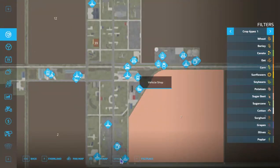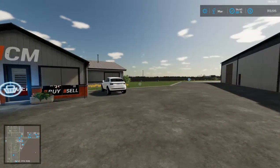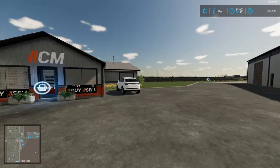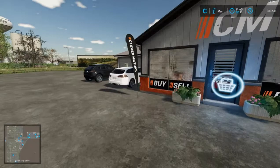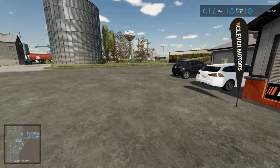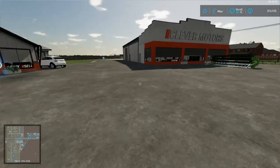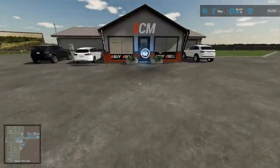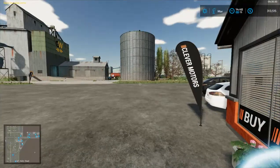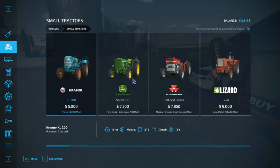I normally don't use the tab key teleport unless it's a dire emergency, because I like to stay immersed in the game. It breaks my immersion when I can teleport into any vehicle — even one occupied by an AI. You take their seat, they disappear but they're still driving until you dismiss the AI worker. It just kind of breaks my immersion.